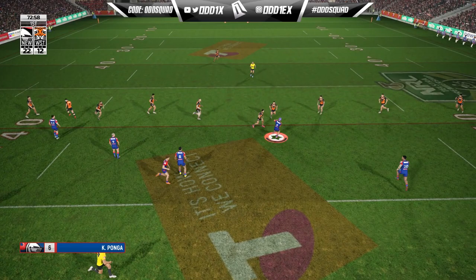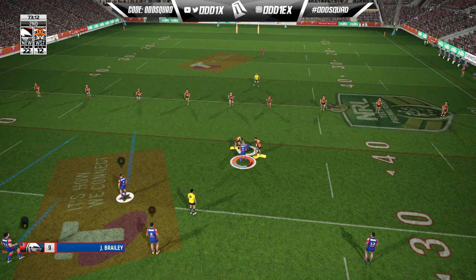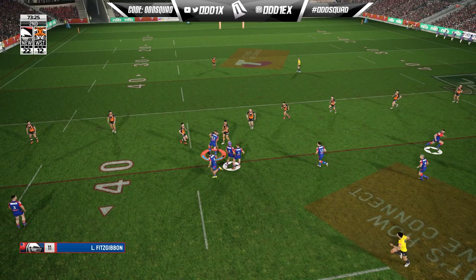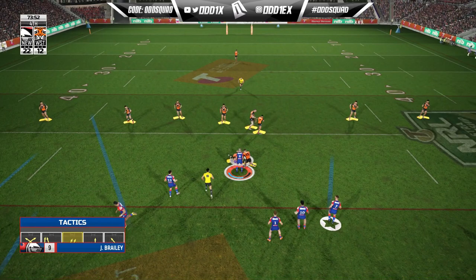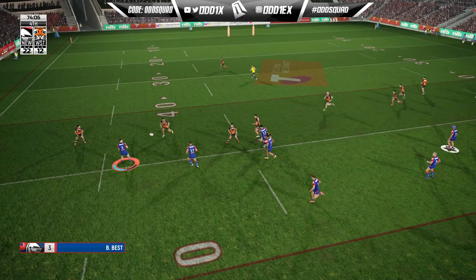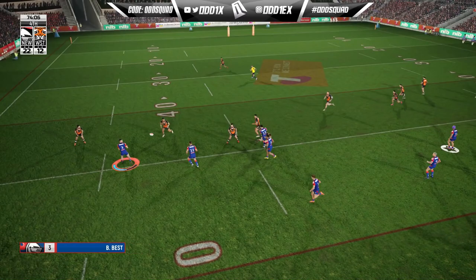I was going to touch on formations, but there really isn't much you can do — they have compressed line, shift left, shift right, and prepare for kick. I'm not sure there's much else to add. On the attacking side of things, we'll talk tactics in the next wish list video. That wraps it up for fundamentals part two — we've basically covered passing, kicking, and tackling improvements. The next entry in this series will cover tactics and modes.